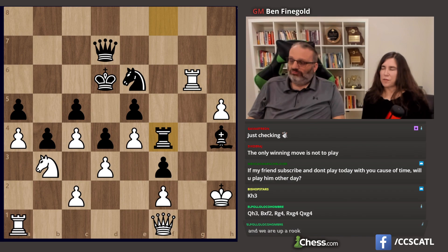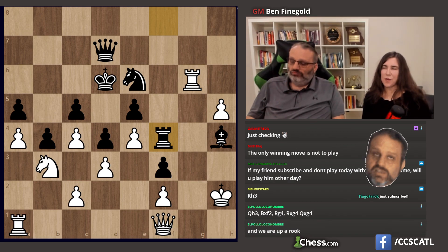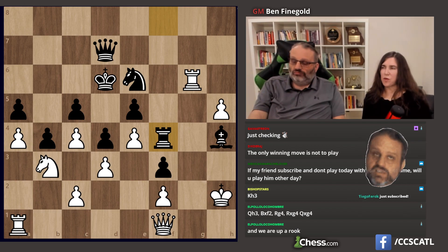I couldn't really calculate it. My idea — I thought we were gonna sack the exchange on A6 and then trade off the queen. You can, but then Black's threatening Rook H4 mate. There's no defense to that. After Bishop takes, Rook H4 is mate.